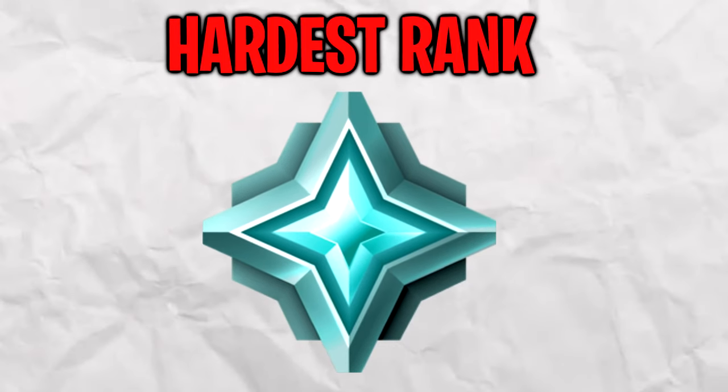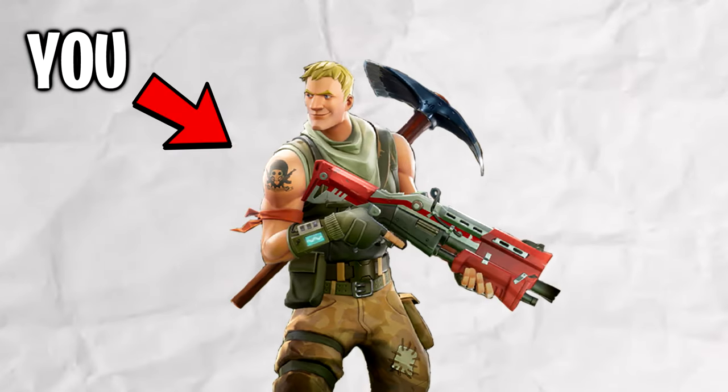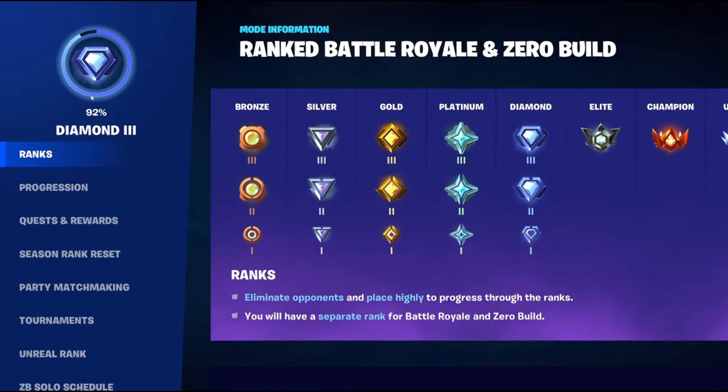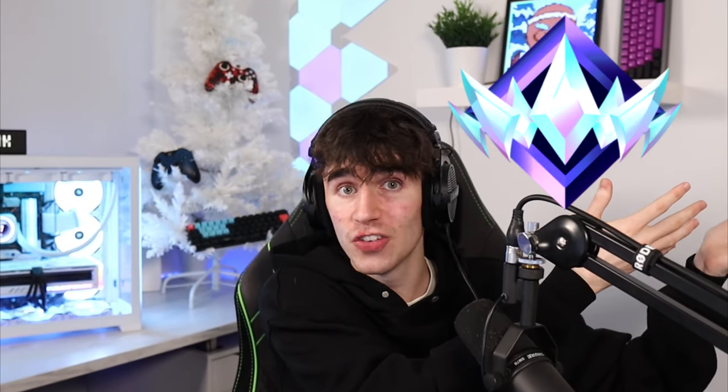Platinum rank is probably one of the hardest ranks to get out of, but now you're stuck in Diamond and you're trying to get out of it. I am currently sat at 92% in Diamond 3, so if we head into this game, hopefully we'll be able to rank up. I'll be going through a bunch of different techniques to help you get out of Diamond and hopefully bring you up into Elite, Champion, or even Unreal.